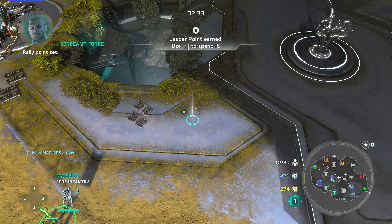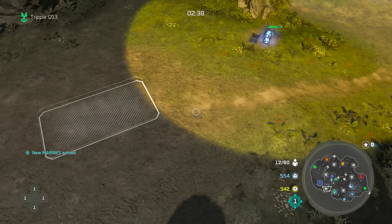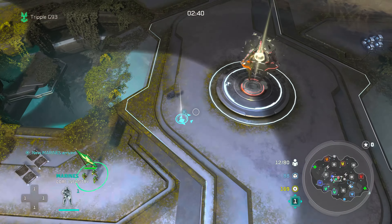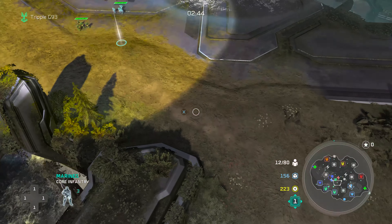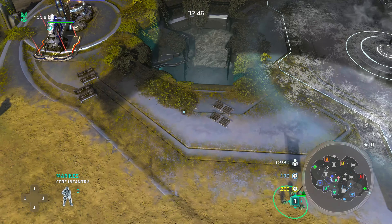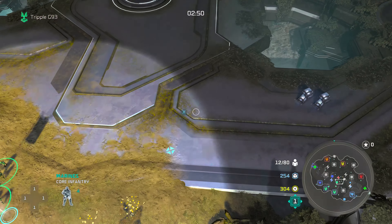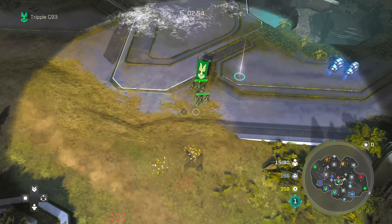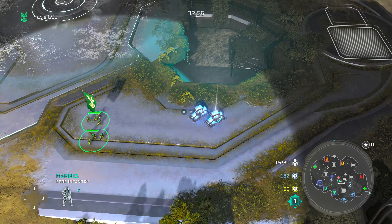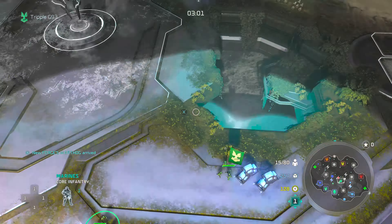Heavy Metal is coming down as our second power point. We're going to see if we can capture mid, but it turns out Serena just captured it and her Ice Aurora is showing up on that power node — very difficult to traverse that situation. We're going to work around it, get the supply on the side, and wait for our hero to come out.